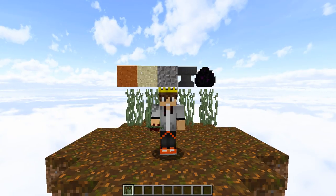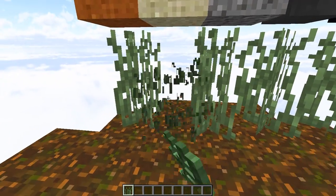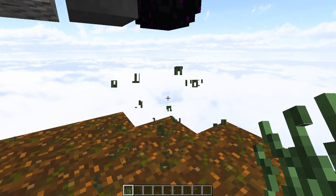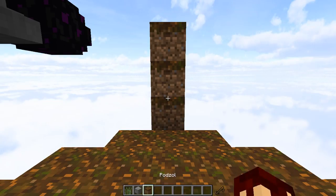Hey, what's up everybody, it's Richie here and today I have a pretty cool glitch for you guys — a glitch that will allow basically any item capable of falling to float. The way this works is pretty simple.